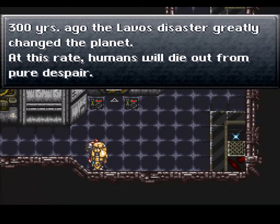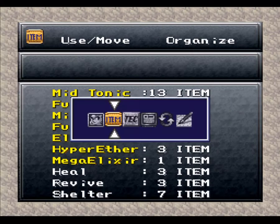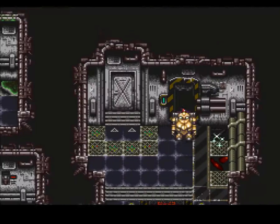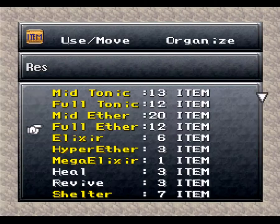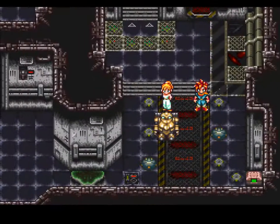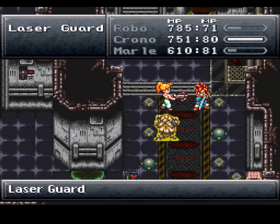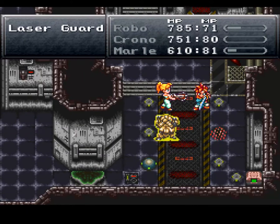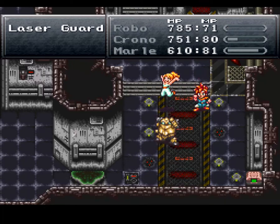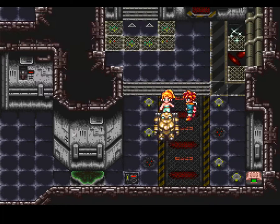'Three hundred years ago, Lavos's disaster greatly changed the planet. At this rate, humans will die off from pure despair.' Well, this is definitely someone who is not like humans. Since we defeat those guys, we can go in here into an elevator that'll take us up, now to a save point. If we walk on those little parts, we have these laser guards, which basically shoot little lasers. But if you're fast enough, you can defeat them without them doing either. Very simple - easiest of the enemies around here.